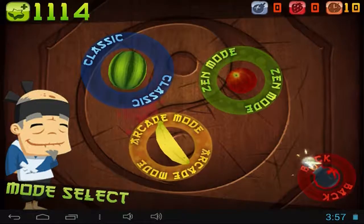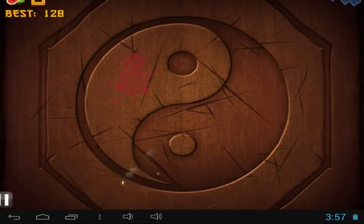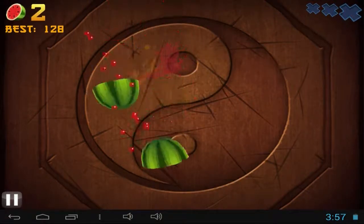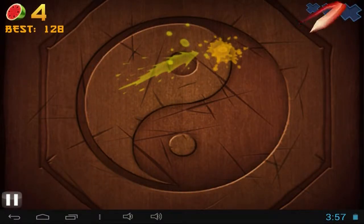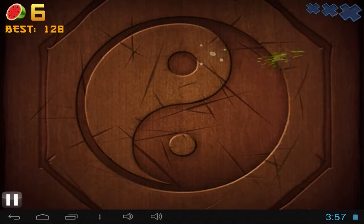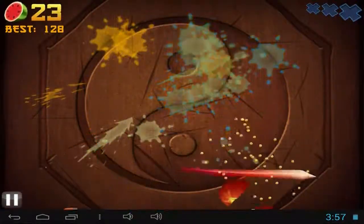Let's try the Classic mode now. In Classic mode, don't let any fruit pass or go down because you have little lives - that's how many fruit you can miss. And the bombs - just don't touch the bombs.